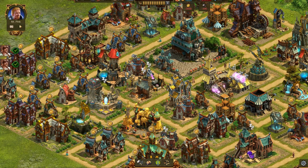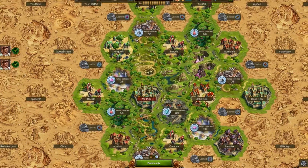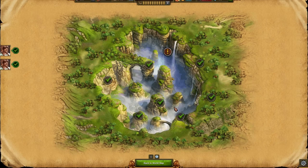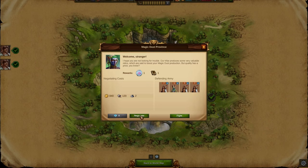If you need a break from building your city, go onto the world map to visit other players, scout your environment and take a look into all kinds of mysterious provinces filled with friends and foes, challenges and rewards.